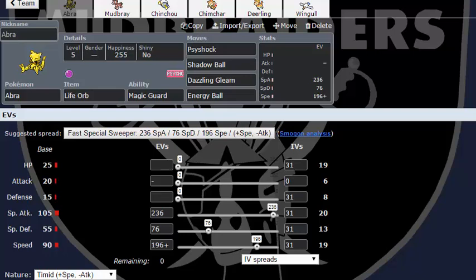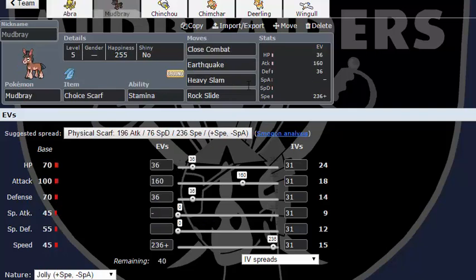Kadabra, Alakazam, and Mega Alakazam are all amazing, so why wouldn't Abra be? Base 105 Special Attack and 90 Speed is kind of ridiculous for Little Cup. If you're wondering what these EVs are, it's basically trying to max out speed and Special Attack. Something I want to point out is that the jumps in EVs are kind of ridiculous — I have to invest 80 full EVs to go up a point. That's Little Cup for you; we're playing at level five.